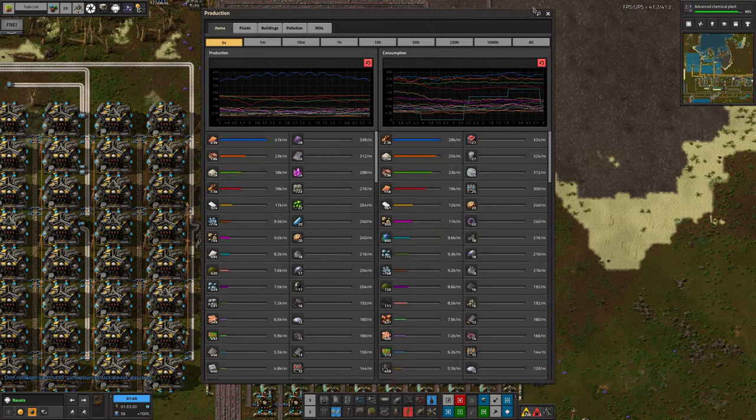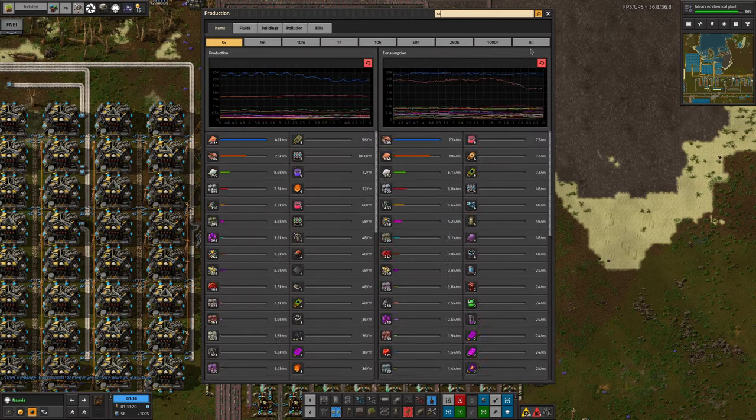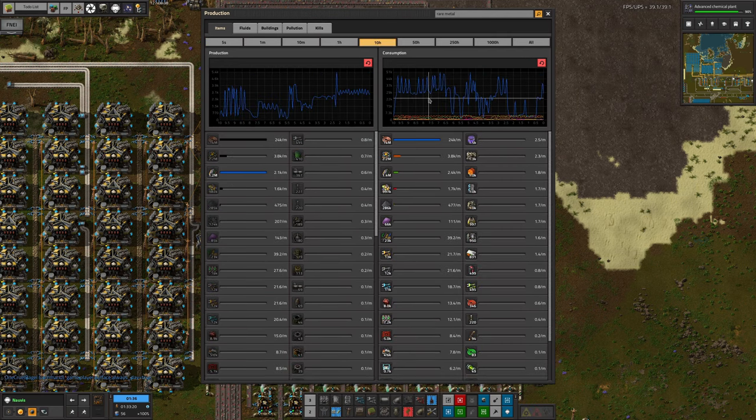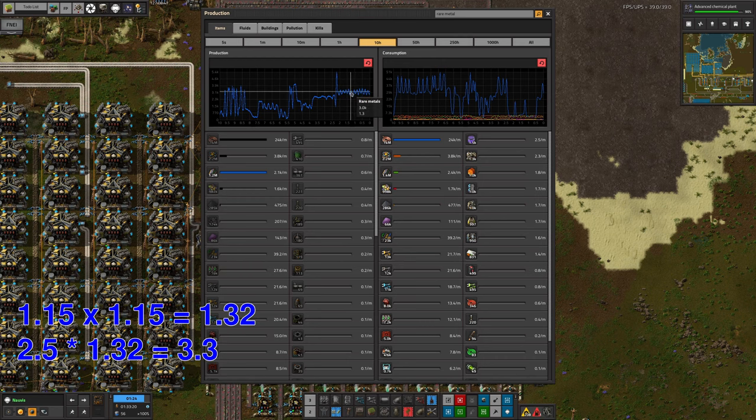If we have a look at the production graphs for rare metals and look back over the last 10 hours, we can see that before the upgrades we were producing about 2,500 per minute. Now it's wibbling up and down around about 3,200 per minute, which feels about right — that's about the sort of boost we were expecting.